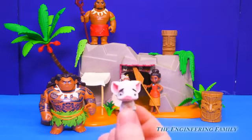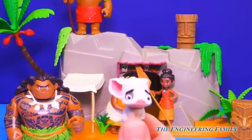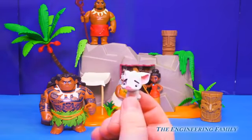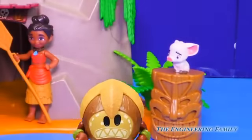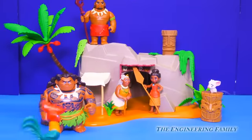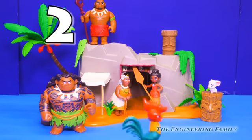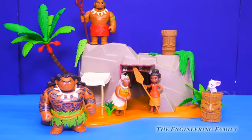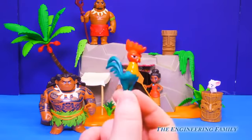It's Pua, Moana's best friend. He's a little pig. He's the cutest little thing. We'll put him right over here on the tiki face. I think that's everybody — one, two, three, four, five. Wait a minute, we're missing one more. It's Heihei, that silly rooster!